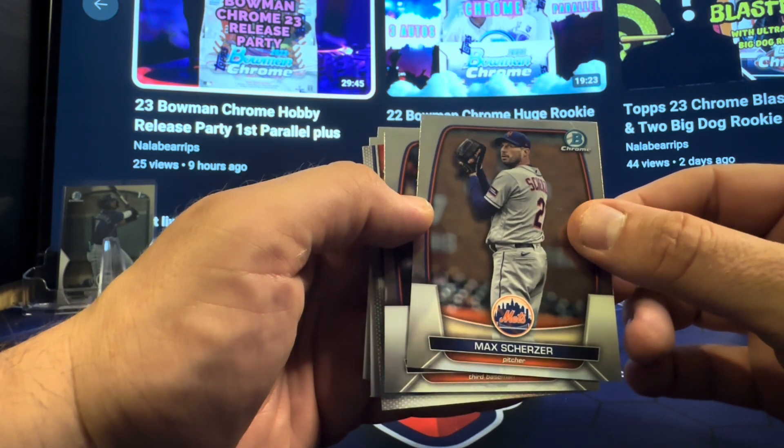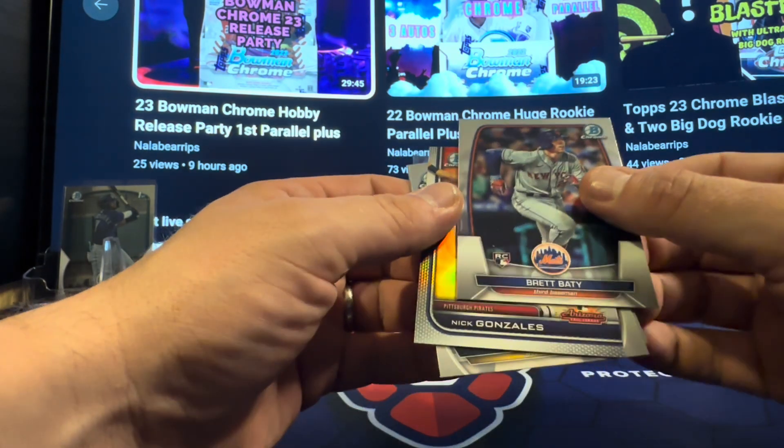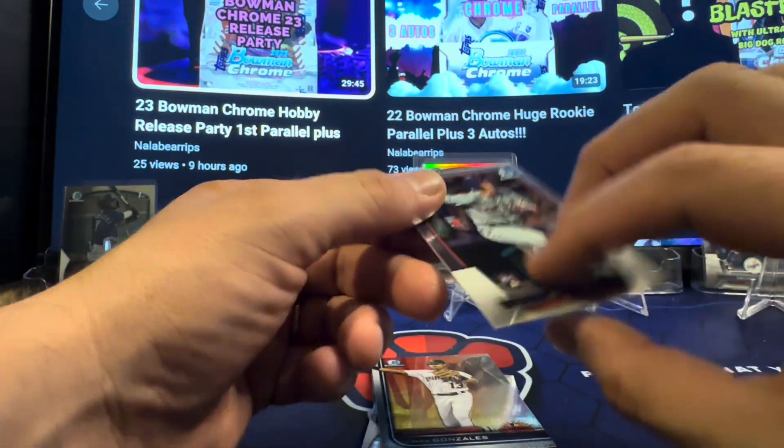There's Max — Max is out for the season. Baby, look at these Mets coming through! I didn't pull the baby last box, so I'll take that — take the baby. Nick Gonzalez, insert. We're sleeving most of the stuff up. That's a first — sleeves right up. The code is 77 on them.